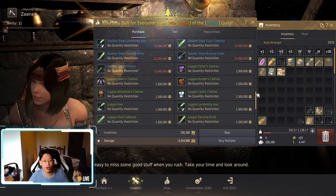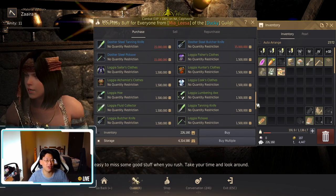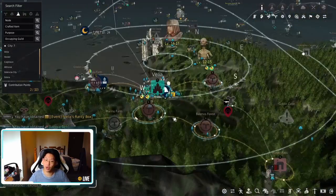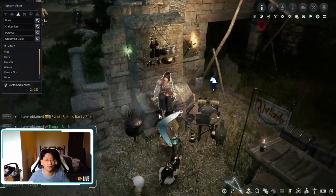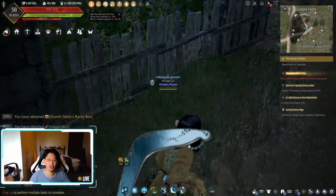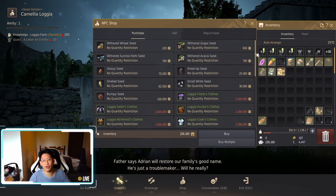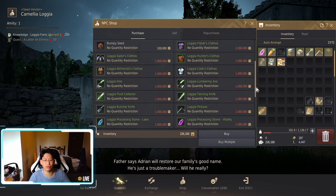What we want to buy is the Logia gear — you'll notice there's a bunch of Logia gear for 1.5 million. However, I'm going to save you 500,000 silver: we're not going to buy from the material merchant, we're going to go straight to Logia's Farm. Press M to open up the map — Logia's Farm is right here. Once you arrive, ignore the node manager and walk over to talk to the wife, Camellia Logia. She sells all the Logia gear for 1 million silver instead of 1.5 million, which we saw at the material merchant.